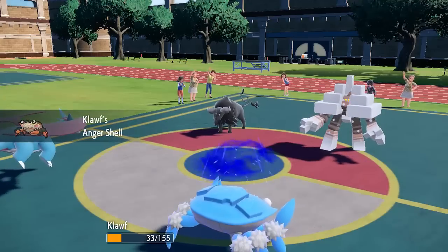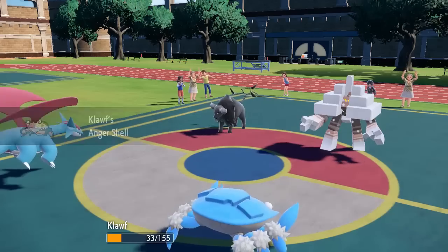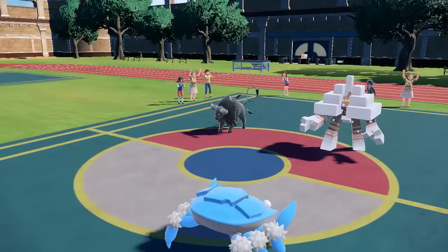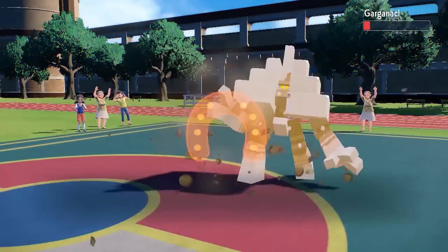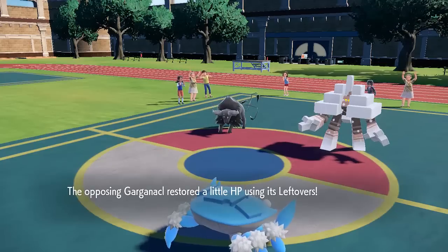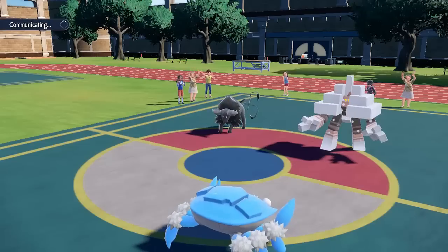That actually just ensured I get both the Weakness Policy and the plus one from Anger Shell, so I can be doing a ton of damage. With the Anger Shell boost and after the Earthquake damage, I'll be able to do a decent amount into Garganacl. Salamence does go down to Life Orb as expected, but we get the High Horsepower off - we connect and almost take the Garganacl out. If we didn't have the Intimidate at the beginning, that would have been a KO on Garganacl.